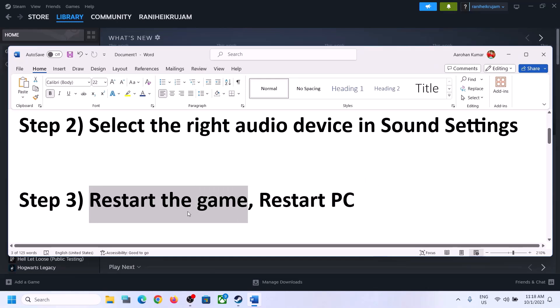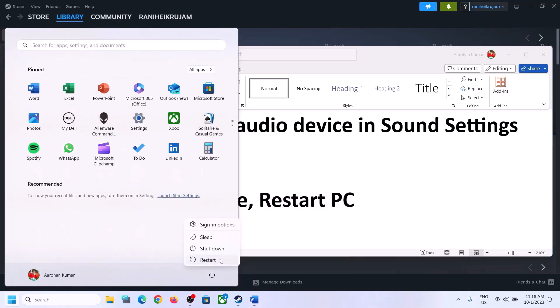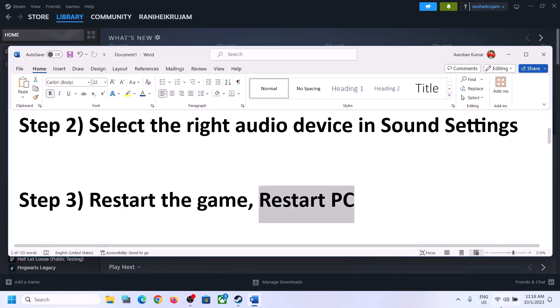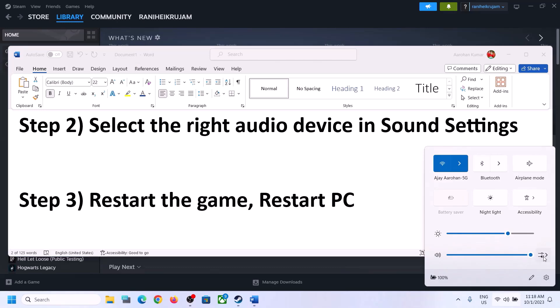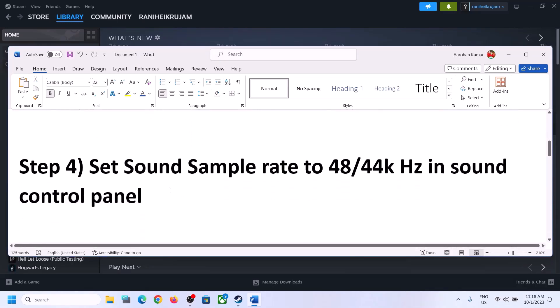Launch the game and check. The next step is to restart the game — if the game is running, close it and launch it again. If that does not work, restart the computer. After the system restarts, again select the right audio device and make sure the correct audio device is selected.